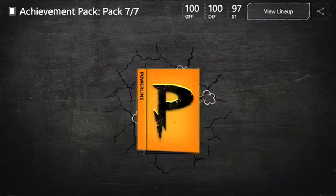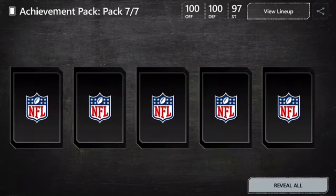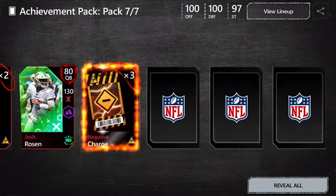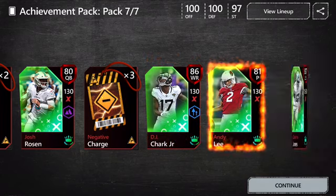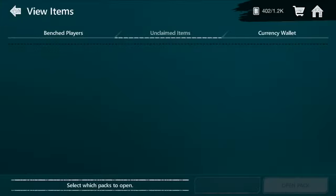Here's our achievement pack. I've seen people pull 90s from these; I've seen people pull nothing over an 85, so I'm hoping for good luck. Two positive charge badges, Josh Rosen, three negative charge badges, DJ Charkin 85 plus, and another 85 plus. So we get two 85 pluses from that — actually not bad considering these achievement packs.